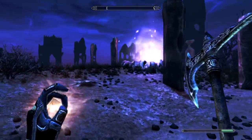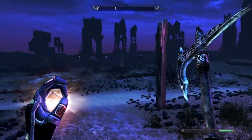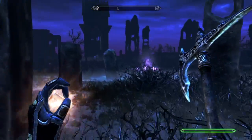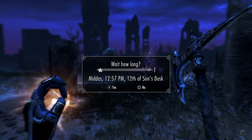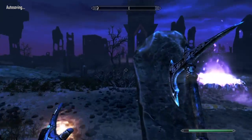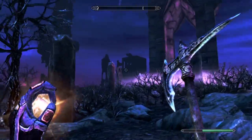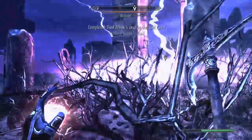Once you get to this first light here, it's kind of like a little pathway that shows you where to go. There's a second one here. Once you pass the second one you will see it's all lit up, with these standing stones around the side — this is where we need to go.